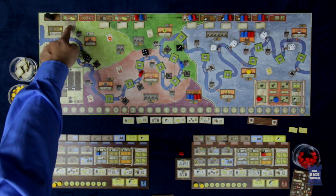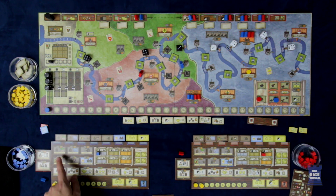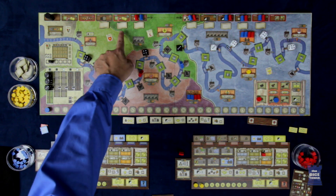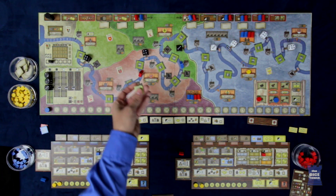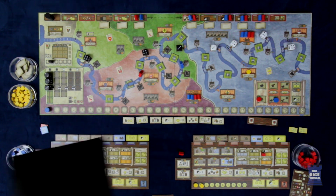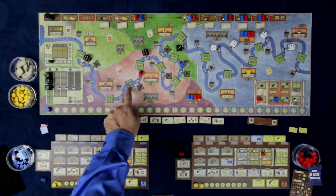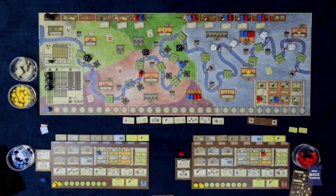You can also build locks starting in round two. By default in round two it costs two Thalers. You have to have unlocked it, and later it goes up to three. Building a lock means paying and then removing one of these obstacles from the board and placing it into the bag. If you do it on this side you gain two victory points, and on this side you gain three.